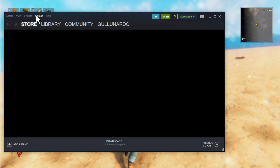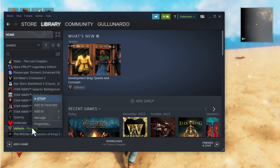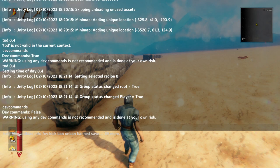Go down to Valheim, go to properties, and then you see this area near launch options — type dash console, and then exit this and save it. Once you've done that, when you launch Valheim, you'll be able to press F5, and this console will come up.